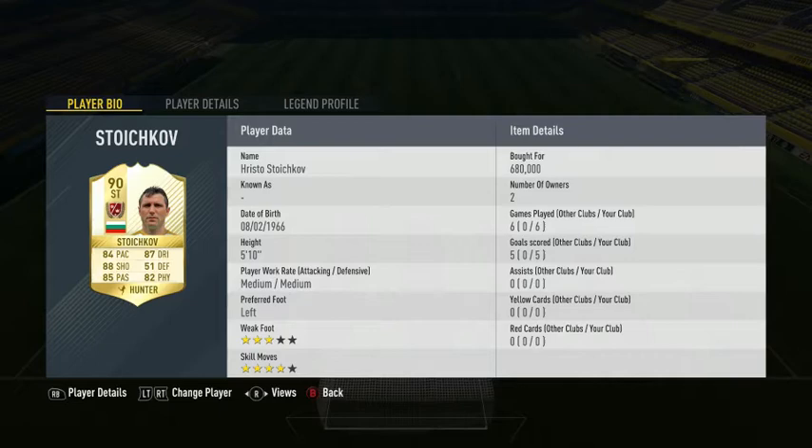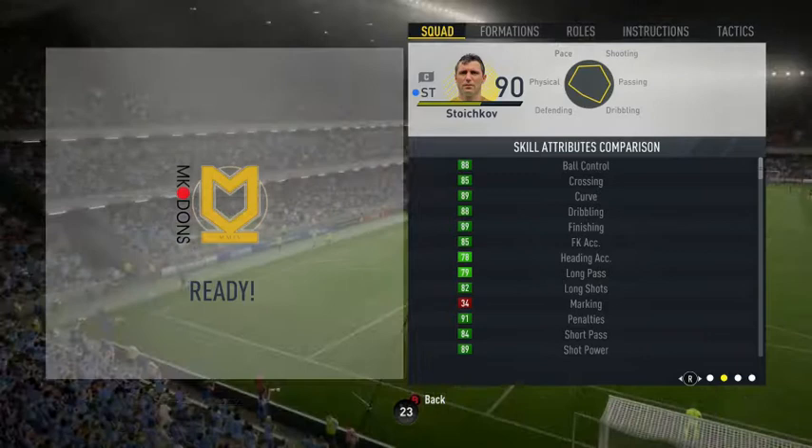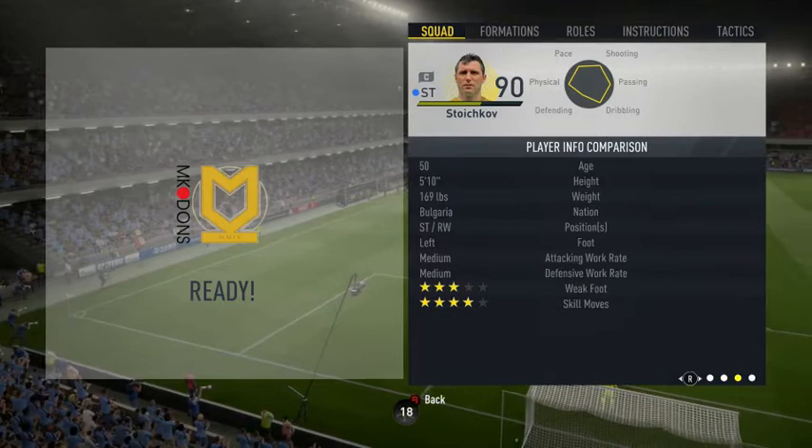Looking at his in-game stats: he's got 91 positioning, 89 finishing, 89 shot power, 92 volleys, 88 ball control, 88 dribbling, 83 agility, along with the Selfish Flair and Technical Dribbler traits, as well as the Clinical Finisher and Complete Forward specialities.